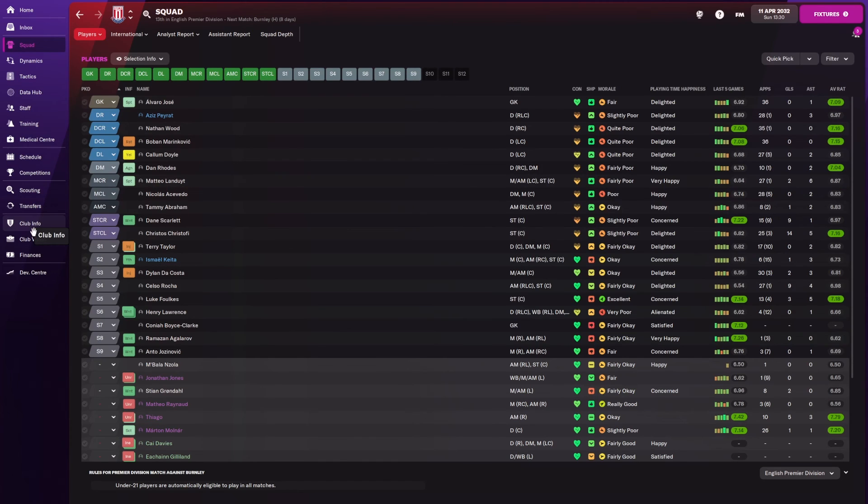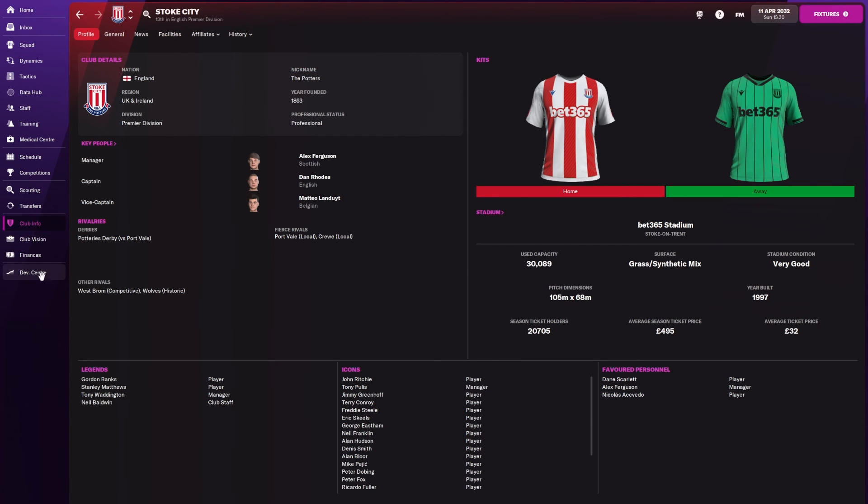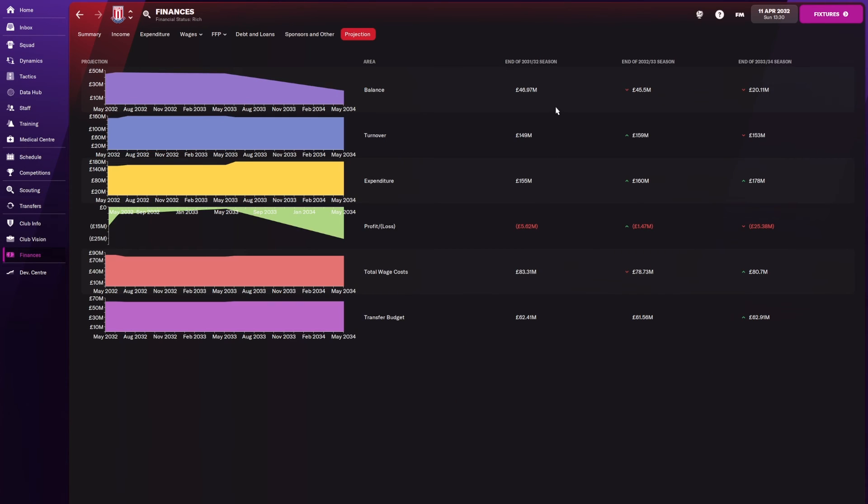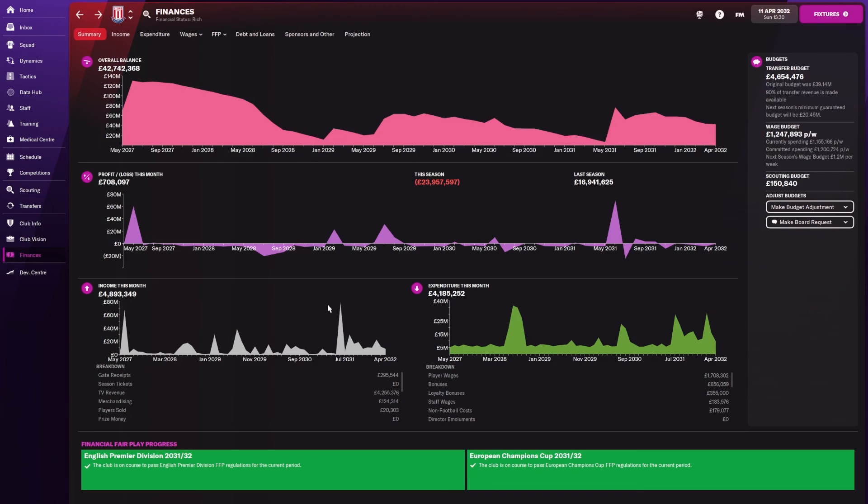Looking at finances, we have a rough balance of £40 million. I'm expected to make an overall loss of about £5 million at the end of the season, but I think that'll be offset by player sales. We have a wage budget of £1.2 million a week. For comparison, Man City, Manchester United, and Chelsea have a wage budget of £5.6 million a week — but for what we are as a club, I think we're doing very, very well.